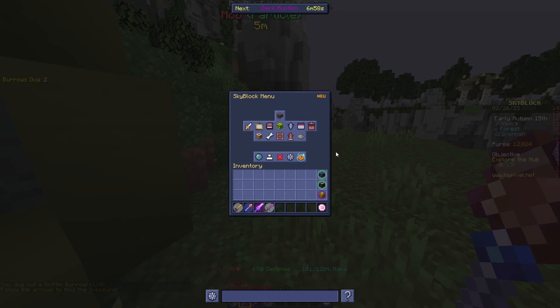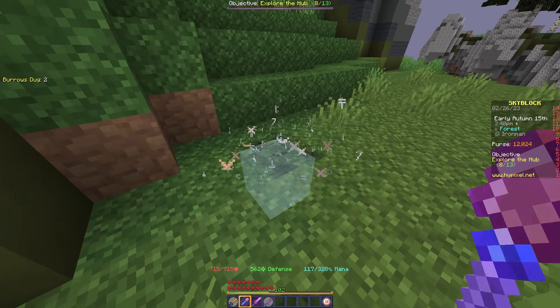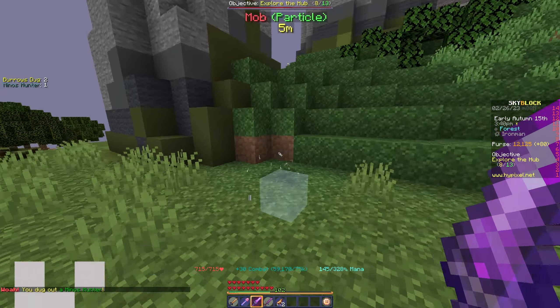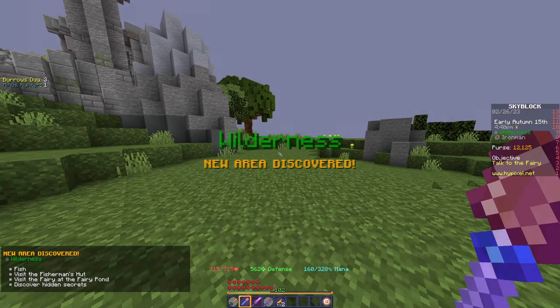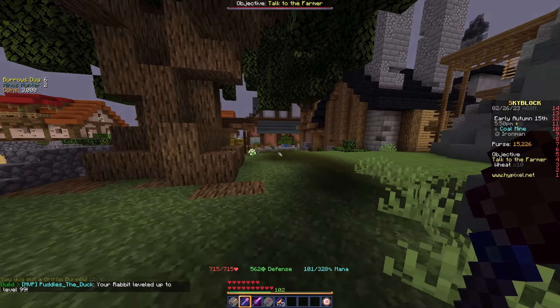It would probably be a smart idea to put on armor as well. There we go — we one-tapped it, beautiful! I would definitely recommend getting an Aspect of the End or Aspect of the Void for this, as mobility in this event is quite important.